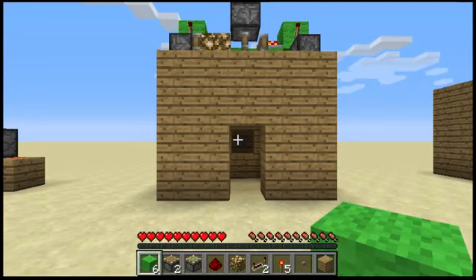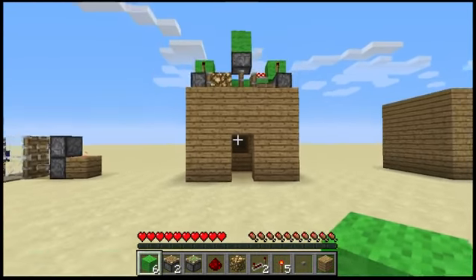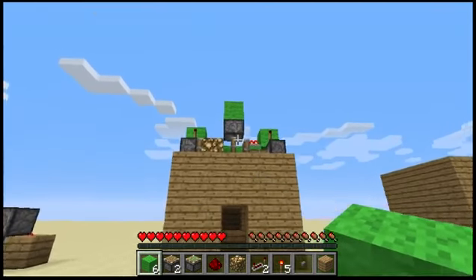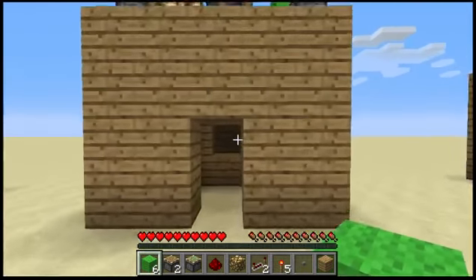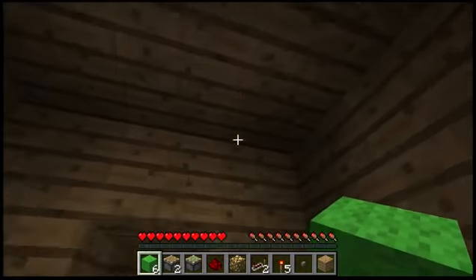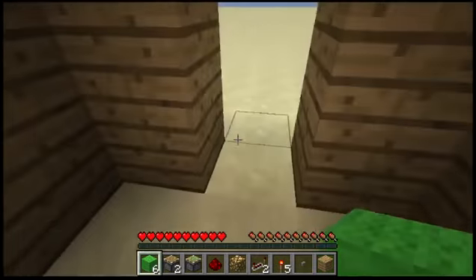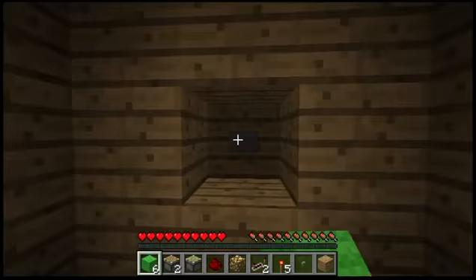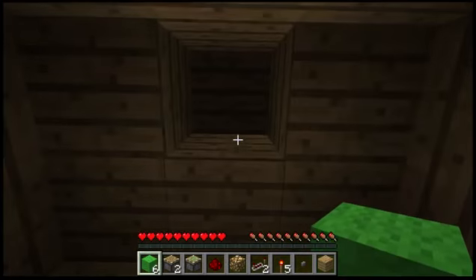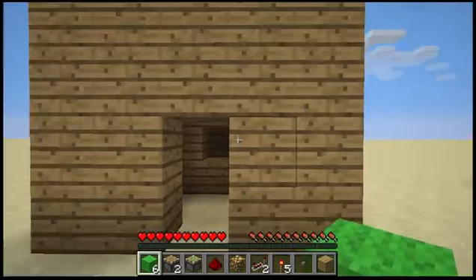Hey guys, what is up? Simon from Simonshire 20-21. I'm back at you with another Redstone tutorial. This one is on the retractable ceiling light. This old shack is just plain, no light. So you press this button and then you get some light. I'll be showing you guys how to make this today.